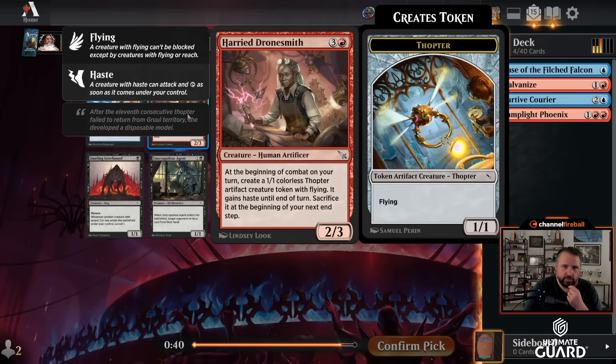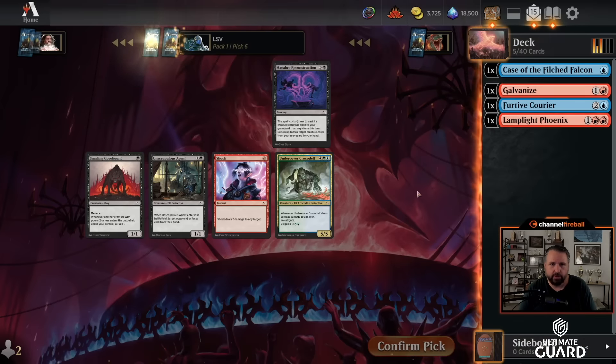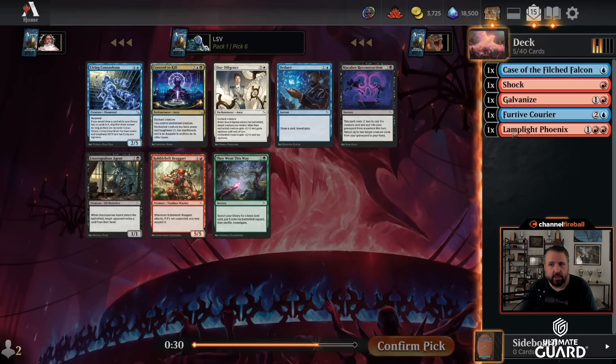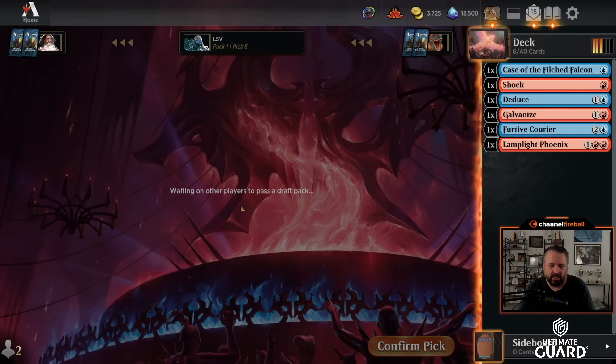There's a Harry Dronesmith, which makes a 1/1 Thopter every turn — pretty good with Galvanize or the Gear Drake because that keys off artifact sacrificing. I actually think I'm just going to take Shock. One mana removal spell is a one mana removal spell, and I'd rather take that. Another Living Conundrum, and of course the kill. But I think I should just take Deduce — Deduce is very good in this kind of deck. It works with Case of the Filched Falcon, it works with cheap removal, and it's just a pretty high-rate card in general. So we're doing more of the Blue-Red Clues thing than the Living Conundrum thing.